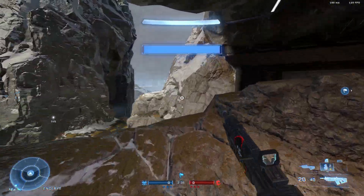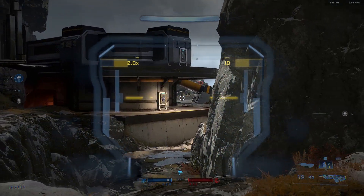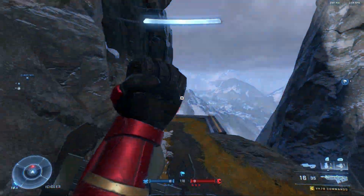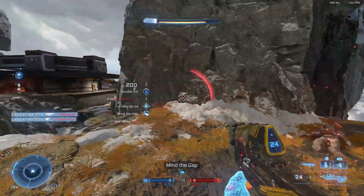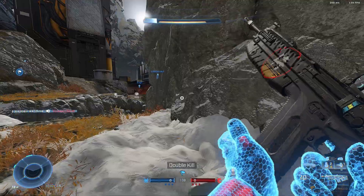The next map is Cliffhanger, and I'm gonna be honest guys, this is probably my least favorite of the three. Something about the way the combat flows on Cliffhanger just feels off to me. I think maybe it's too big for 4v4. That being said, I think One Flag works a bit better on this map than other game types, and visually it's a really nice looking map.